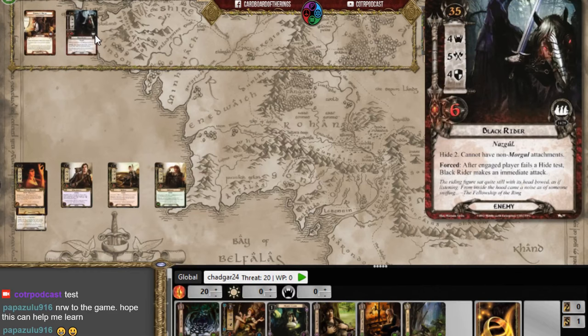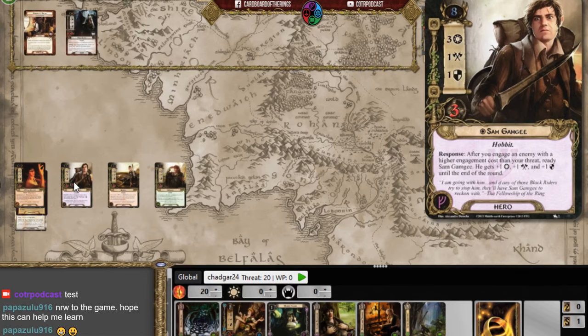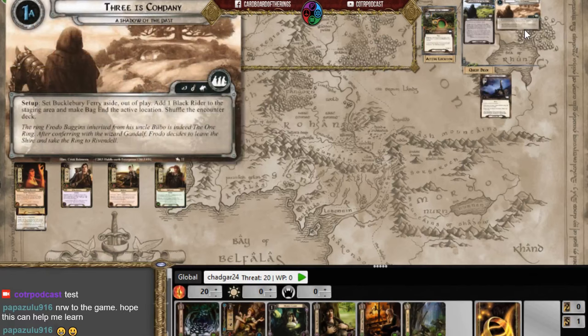We start with a Black Rider in play with Hide 2. Throughout the scenario we make hide tests representing the hobbits sneaking through the Shire. When a card with the hide keyword is revealed, I exhaust characters and tally their willpower, then discard cards equal to the hide value. If the threat of the discarded cards is less than the willpower committed, I pass the test. There is an action window after exhausting characters to boost willpower if needed.